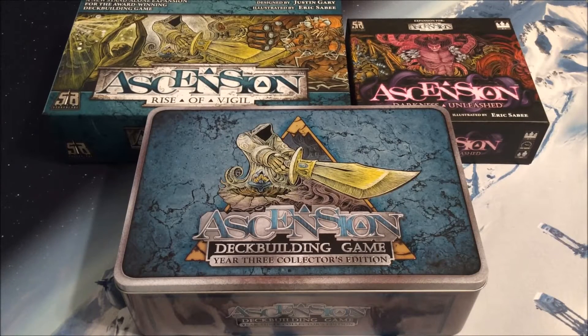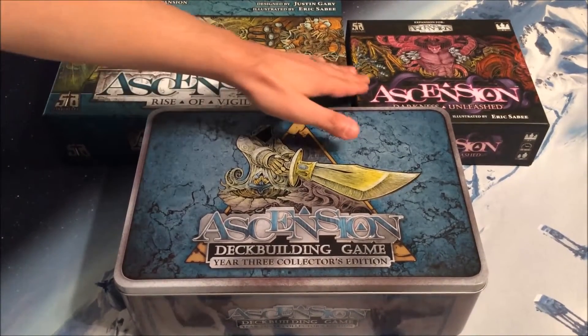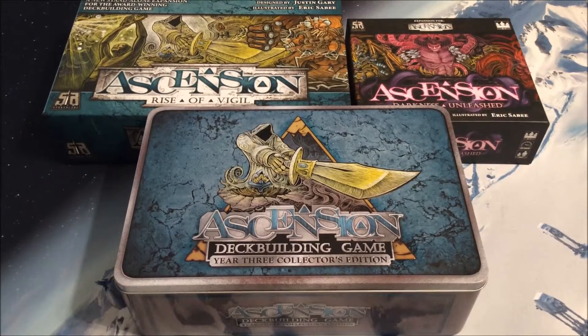In keeping with the year one and year two collector's edition versions of the game, we now have Ascension Deck Building Game Year Three Collector's Edition, which is designed to collect Rise of Vigil and Darkness Unleashed. This was the last of those blocks where they would put out a big set and then later a small set with similar connective themes. After this point, it was all just big sets. As a collector's edition, it also includes any promo packs or promo cards released within that year — specifically Promo Pack 3 and the Play Deck Promo Pack, as listed on the ascensiongame.com website.